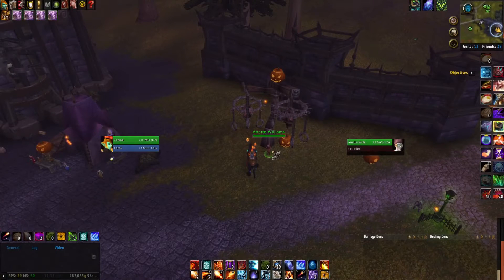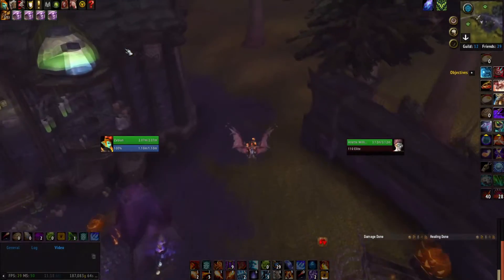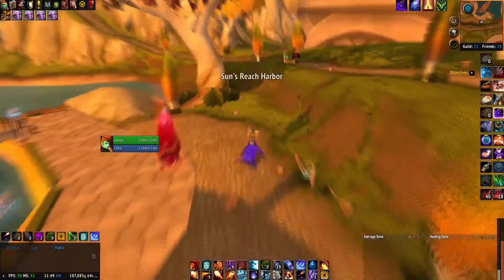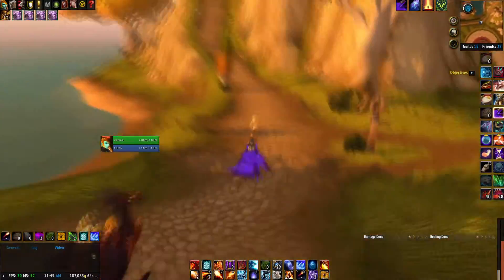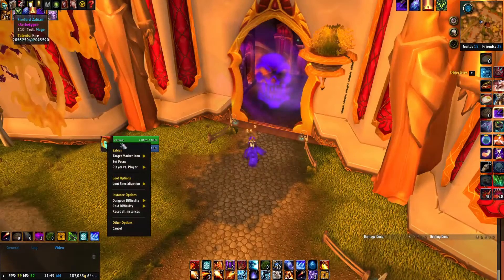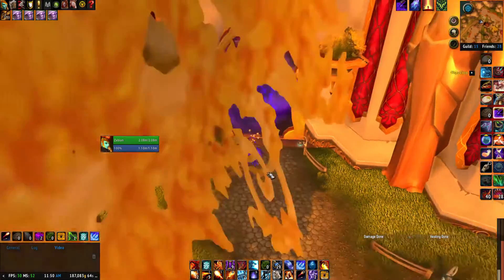First thing that you want to do is head over to the Eastern Kingdoms and grab a flight path to the Isle of Cael'danass, which is an island located at the very top of your map. Once you're on the island, make your way up the path on this hill until you confront the dungeon entrance. Set the dungeon difficulty to heroic and then run into the instance.